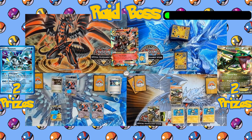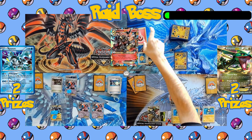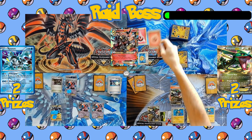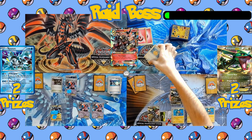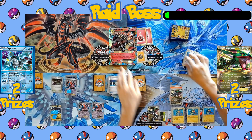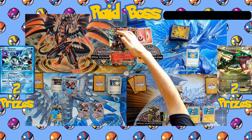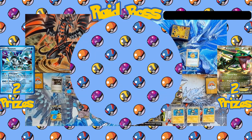Both Deoxys and Rayquaza take recoil damage from the Rocky Helmet. Now it's the raid boss's turn — the last card drawn is not an Energy but a Giant Bomb, so Mega Mawile has no more Energy to declare any more attacks and automatically loses.